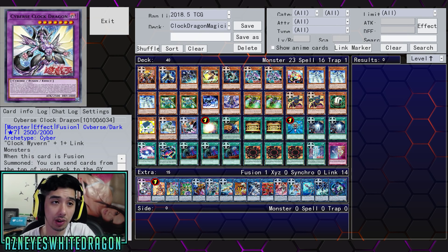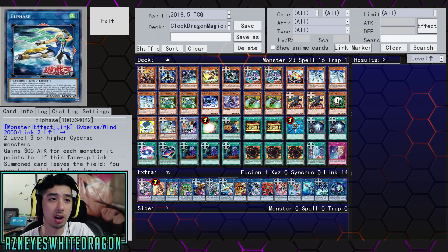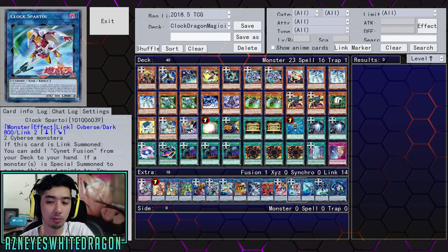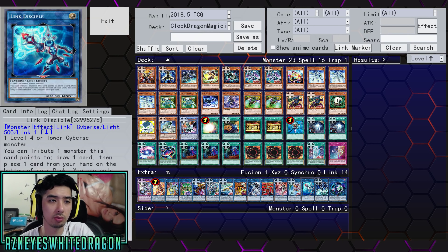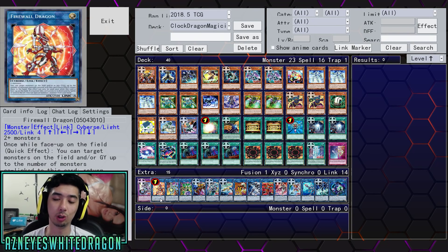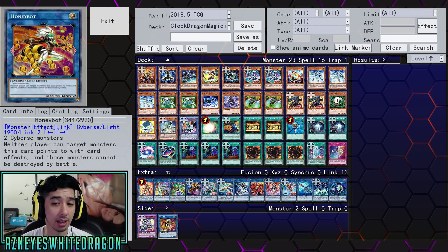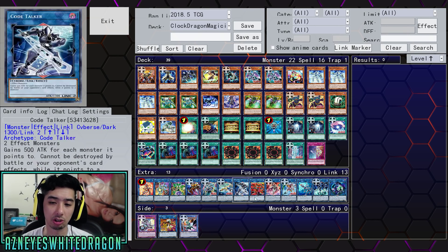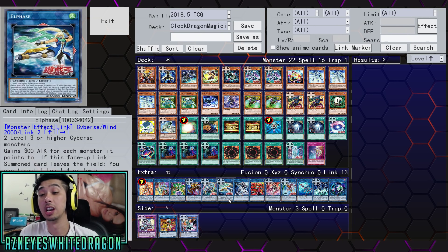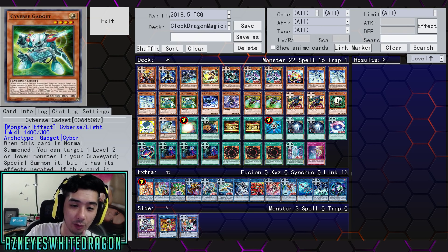For the extra deck, we've got Cybers Clock Dragon, Firewall, Code Talker, Xcode Talker, Transcode Talker, Shooting Code Talker, Elfase, Honeybot, Code Talker, Flame Administrator, Cybers Witch — an important card — Clock Spratoy, Link Disciple, Link Devotee, and Link Cariba. A lot of these are used as stepping stones, so of course go for your triple card combo — Clock Dragon, Honeybot, and Cybers Magician. Pretty cool deck, Paper Planes — I like it. Shoutouts to you once again for this really cool deck.